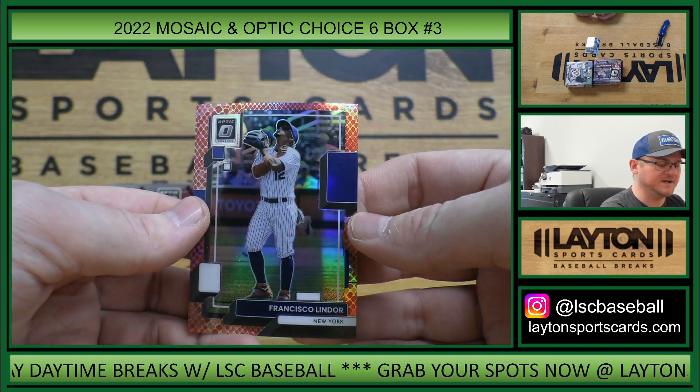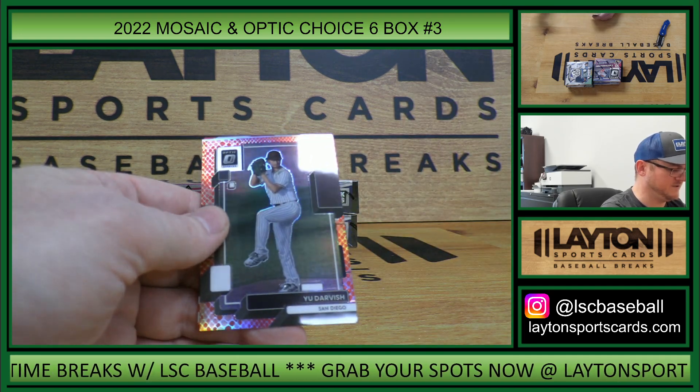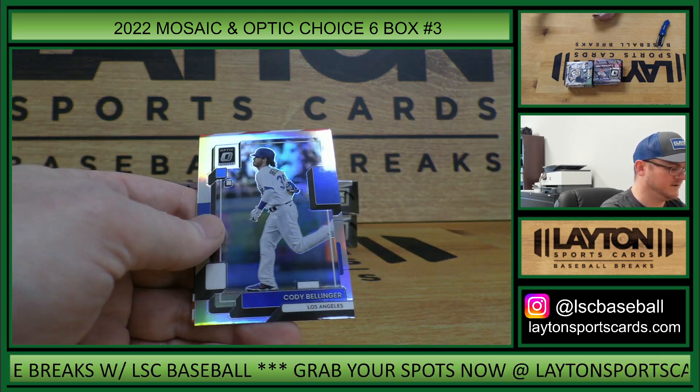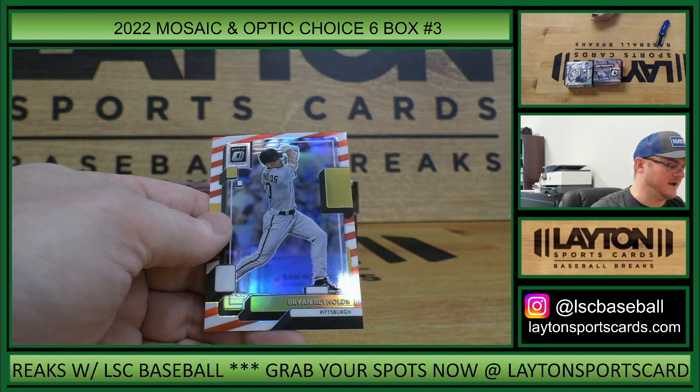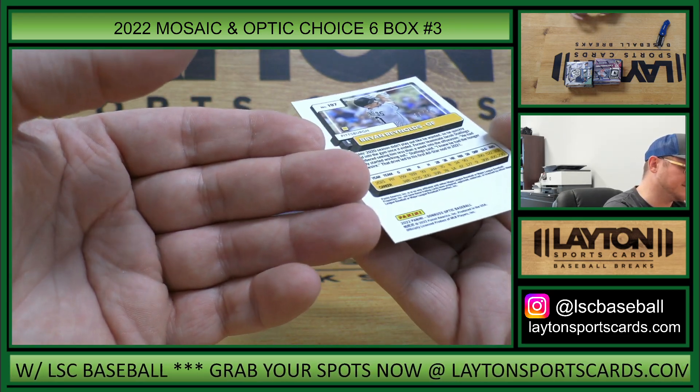Francisco Lindor, red. Jose Altuve, green. Yu Darvish, red. Cody Bellinger, silver and stripes. Brian Reynolds, Pirates — that is to 46.